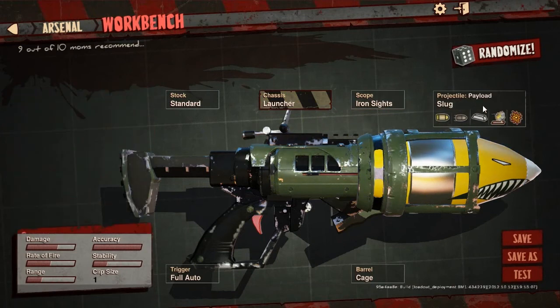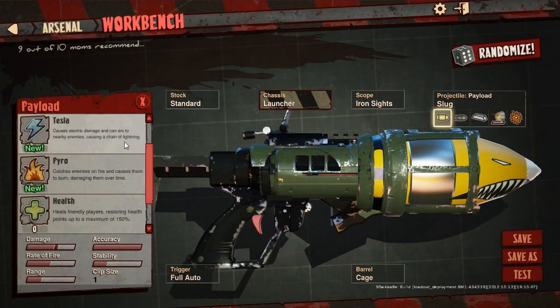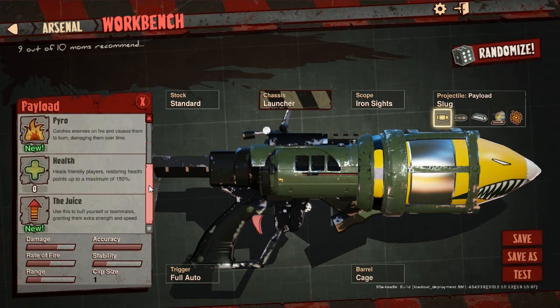There's a ton of cool stuff with the projectile types. You have basic damage, tesla which is energy damage that can result in a chain attack, and fire which damages over time. There's also health, which is really good because it heals you. What I always do is keep a healing rocket as one of my two primary guns — since there's no secondary — and shoot it at the ground so it blows up and keeps healing me and my teammates.